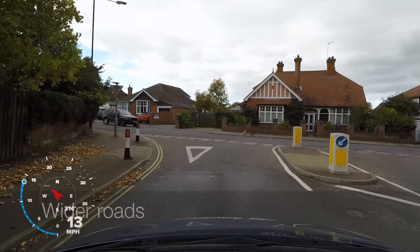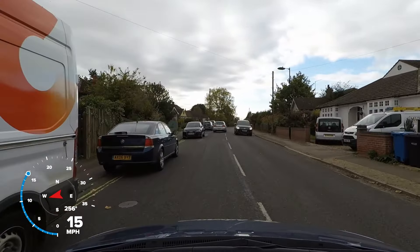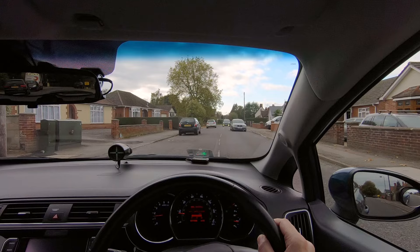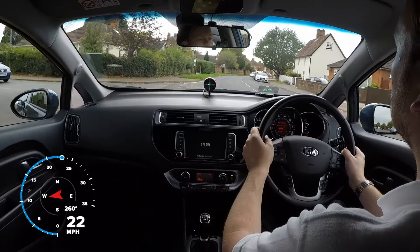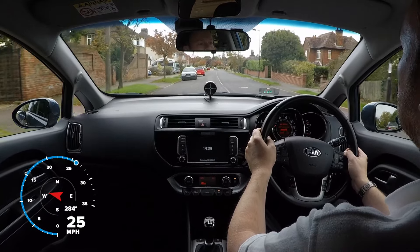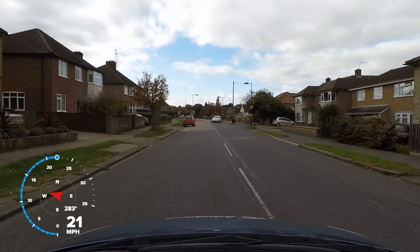Next we turn onto a wider road, and this gives us a little more space to use. Even though the obstruction is on our side of the road, there is enough room to keep going without making the oncoming traffic stop. We should try to keep a door's width gap between our car and the parked cars, as a careless driver might open their door as we pass them. For the next stretch the cars are parked on the other side of the road, so we move over a little to allow the oncoming traffic more space. There is often a little give and take like this on wider roads, but we should still be ready to stop if there isn't enough room to continue safely.